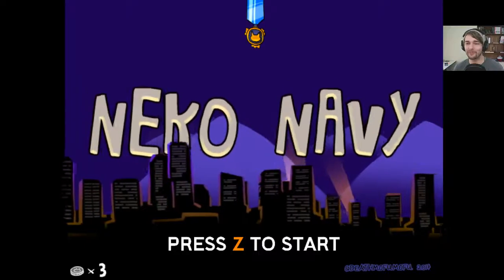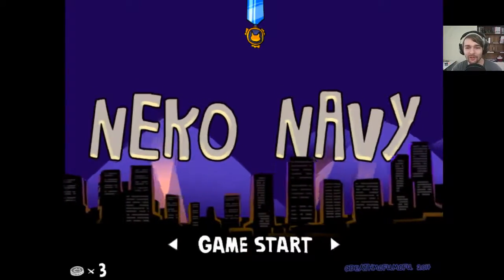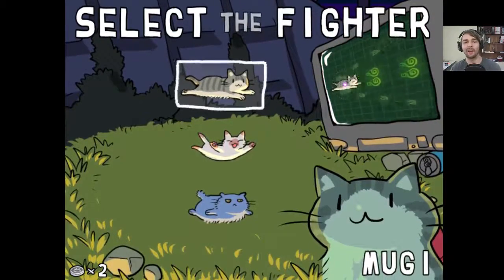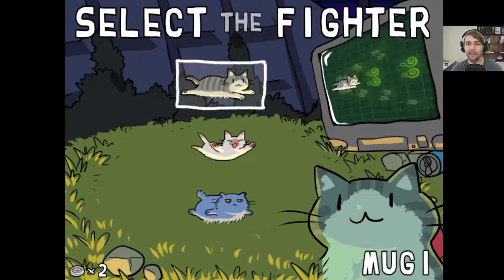Hello everyone and welcome to another episode of Fuba Gooba Plays Neko Navy. We've done a couple episodes just kind of messing around, trying to get a feel for the game. What I want to do now is spend a couple episodes getting used to each character. So we're going to be playing on hard mode. This episode is going to focus on Mugi — trying to get a feel for his abilities, shot spread, and general playstyle.